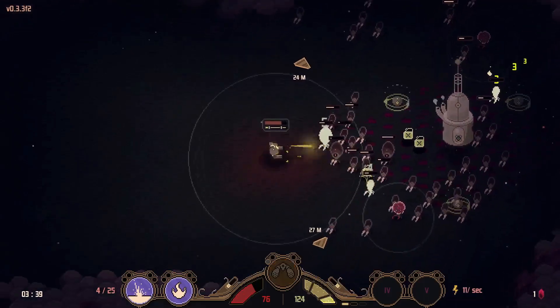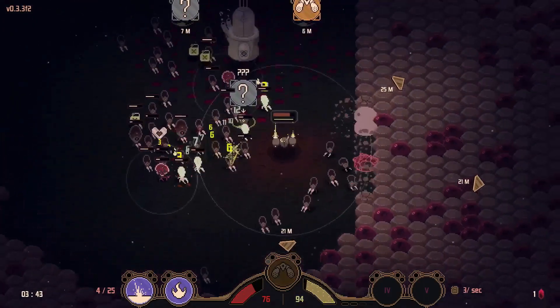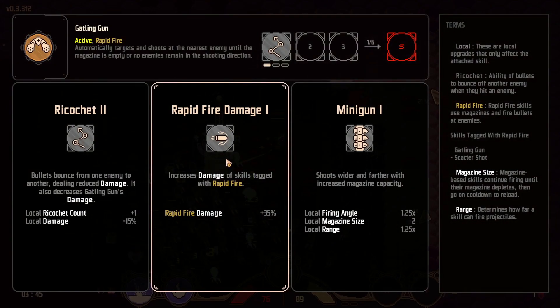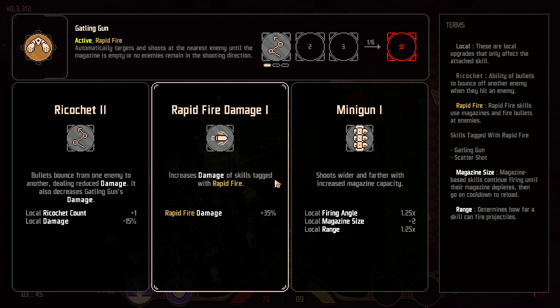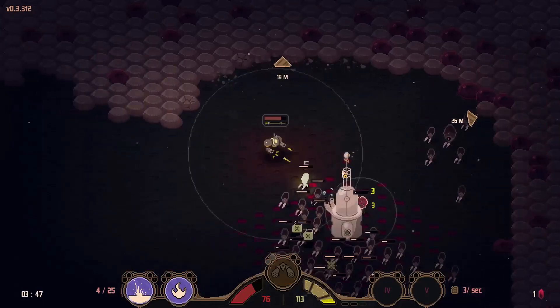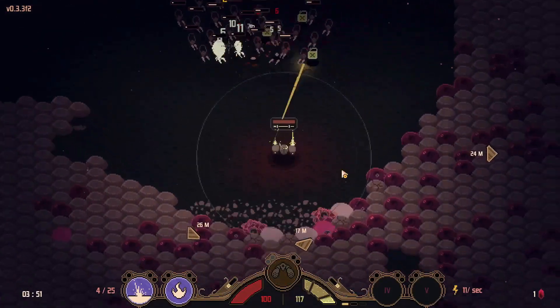It does crush them — nice! We need that gun upgrade for sure. Rapid fire, damage, ricochet 2 — wider and farther with an increased magazine. That seems to have pushed enemies back when I leveled up, which is cool.